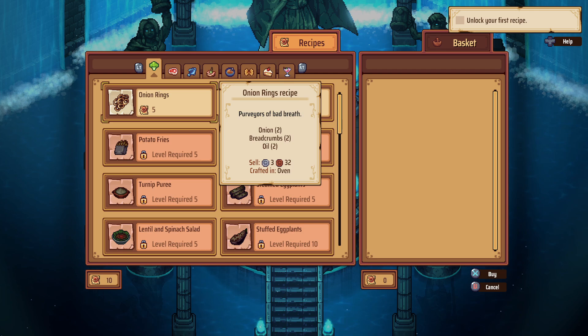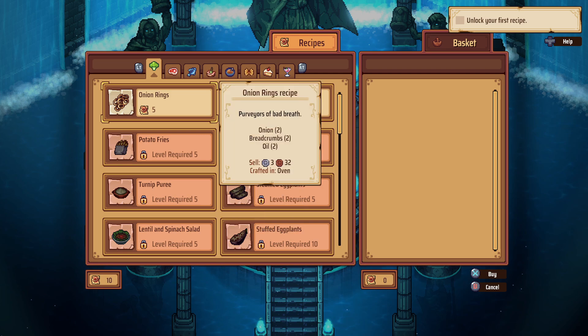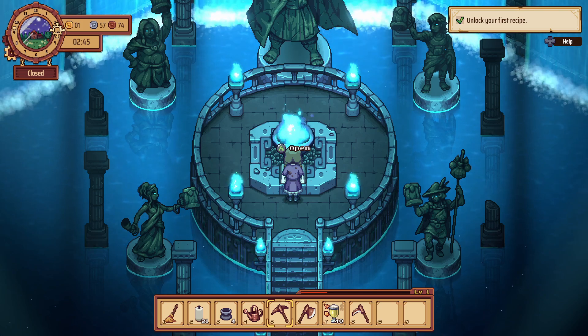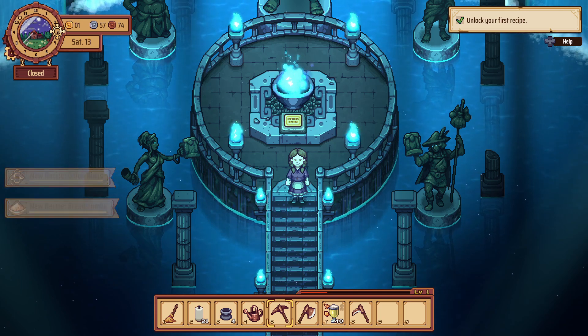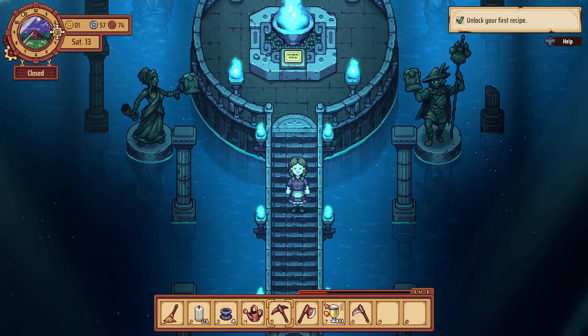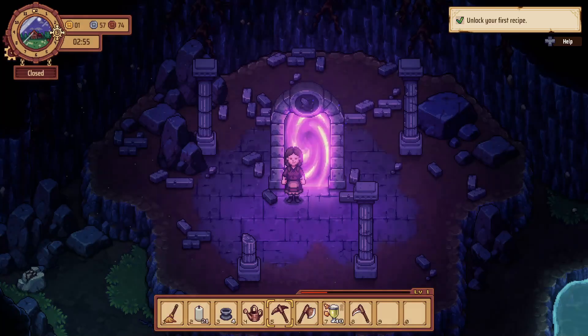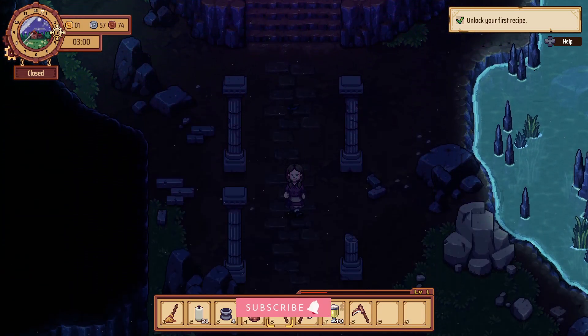Let's go with the very first one. Onion rings are one of my favorite things, but potato fries are even better. Potato fries say level required is five, whereas onion rings doesn't require any levels — so we're getting onion rings, I guess. We've done that, and we got a new recipe for breadcrumbs as well. I think we should hurry back. Are we gonna make it home on time? It is after 3 am after all.